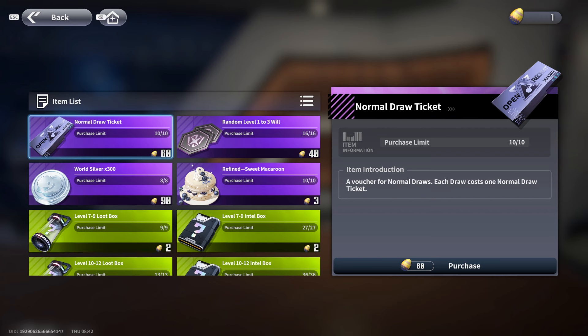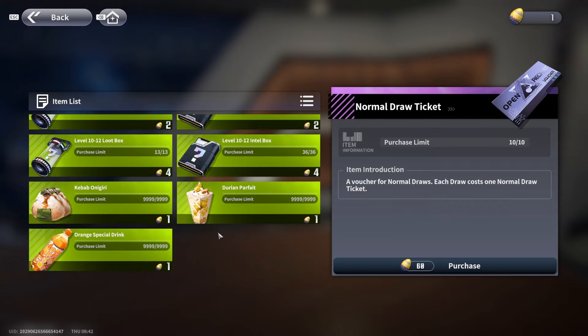One reward is a free normal 10-pull, two is a ton of will chips, and three is literally 300 times eight — that's almost a premium pull. So it's definitely a nice stack of rewards.